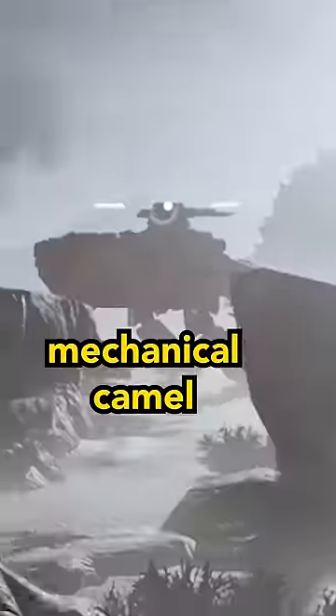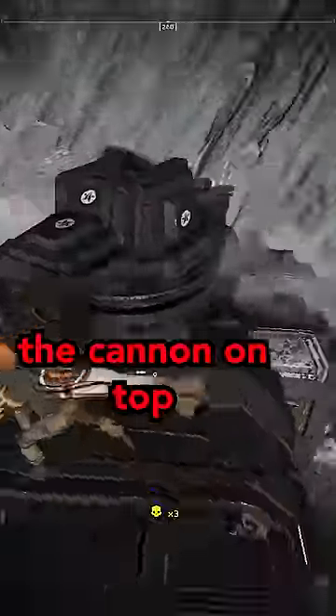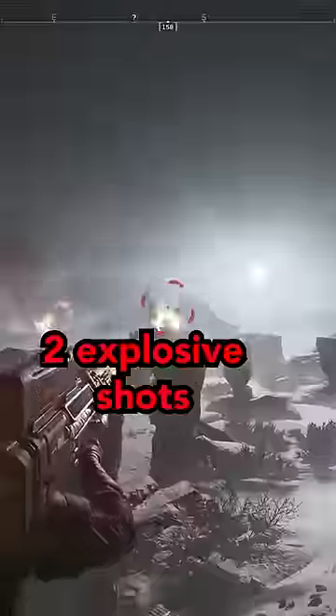Number three is the hump, where this mechanical camel stores its communism instead of water — the cannon on top. Destroy it with just two explosive shots.